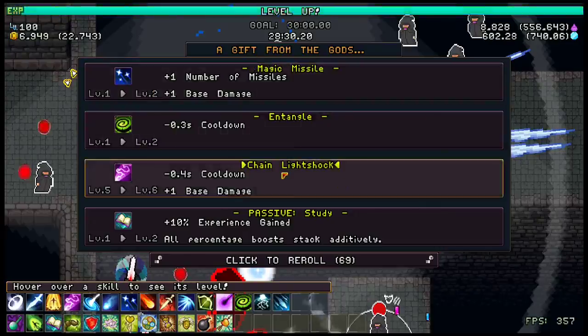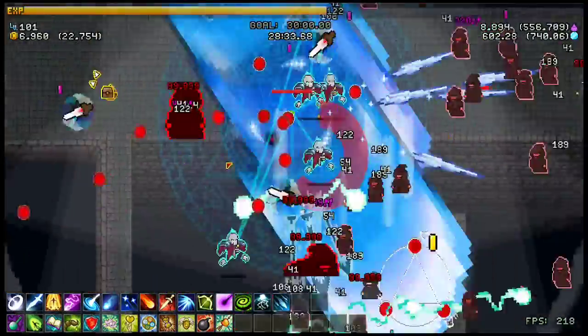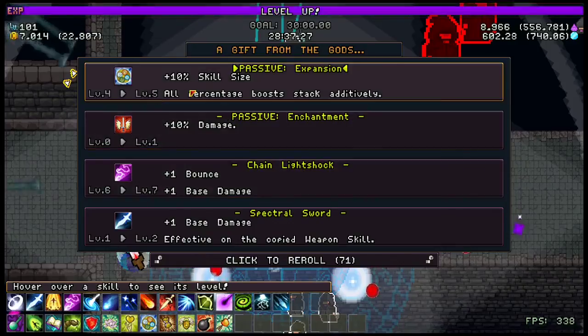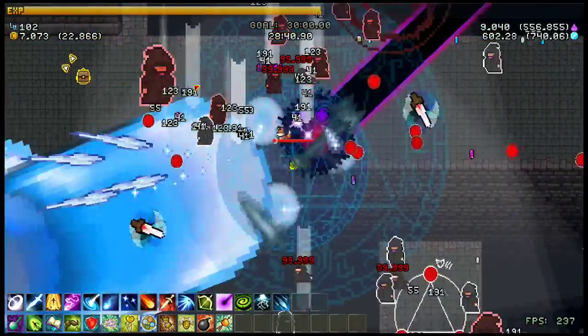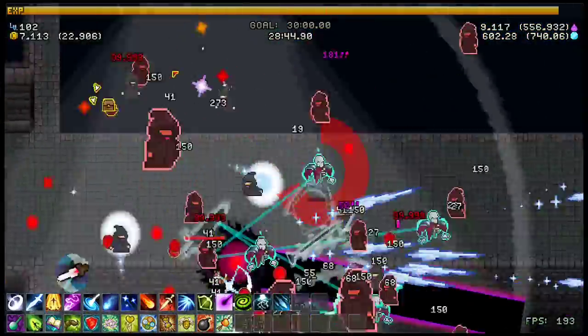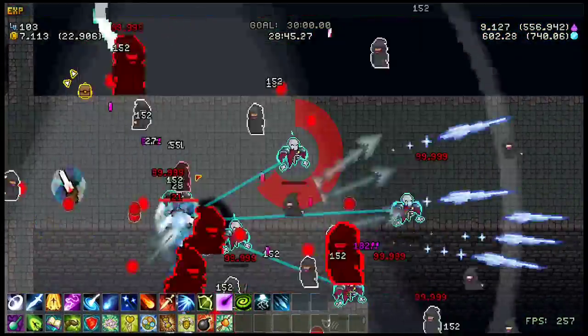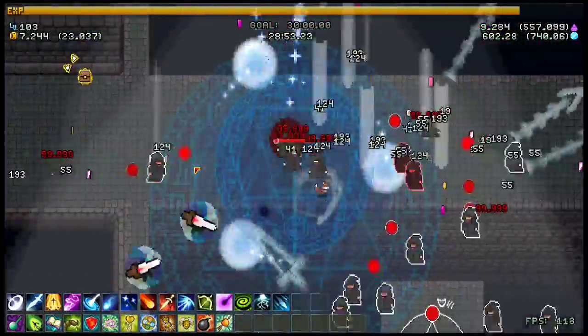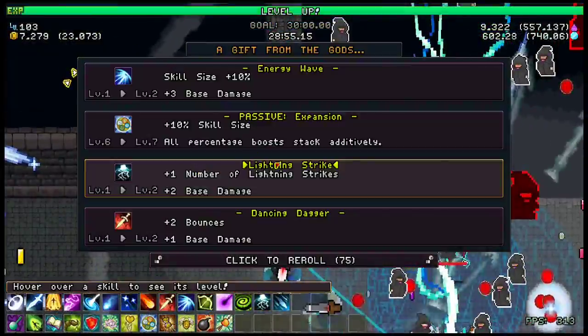For your pet, you want to go the Fox for the extra evasion. Every time you evade, the Fox will attack mobs, so they work together very well.